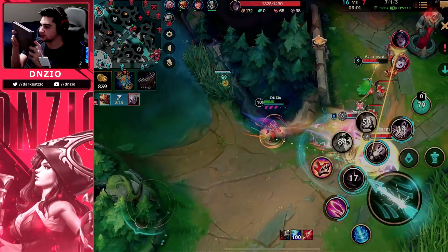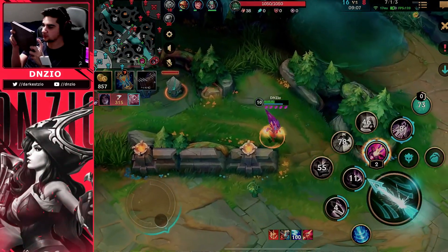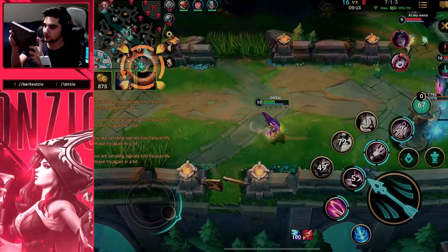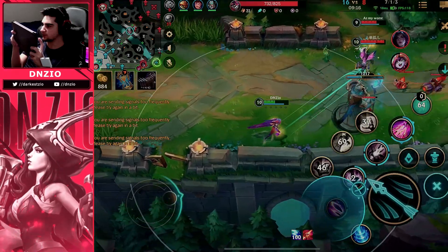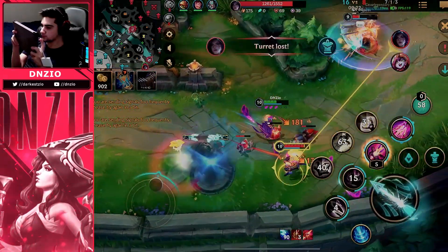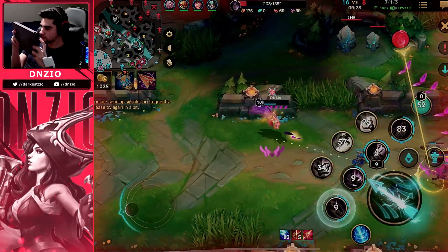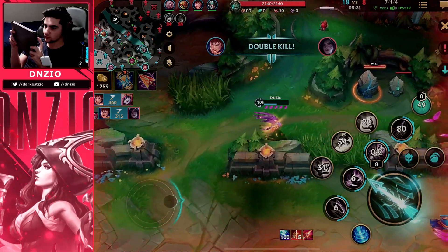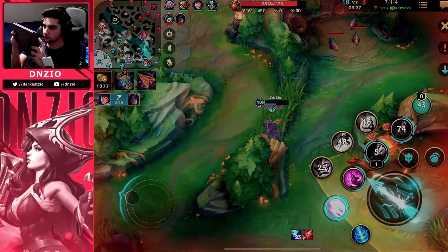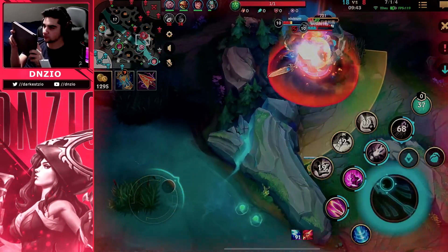Rakan tries to re-engage and this is getting sketchy — Goofy kind of trolled there, he needed to just calm down. You don't want to take every single engage you can. I'm in an awkward position because they're taking my turret and there's nothing I can really do. I messed up because I did not use my ultimate on the Kai'Sa Q right there — I need to use my ultimate when Kai'Sa is using her Q, so I wouldn't have gone that low.